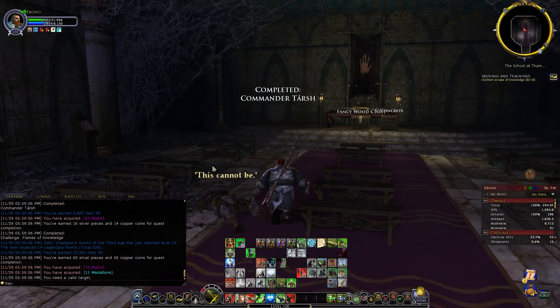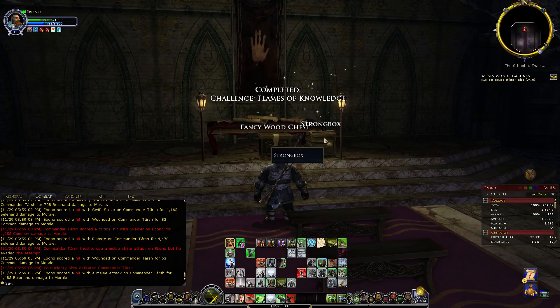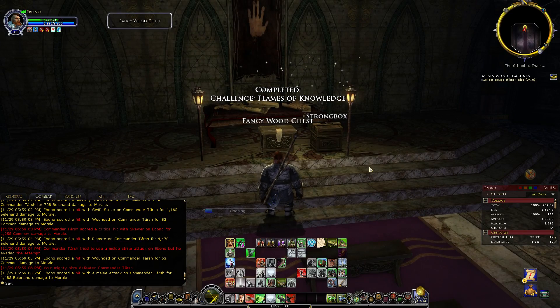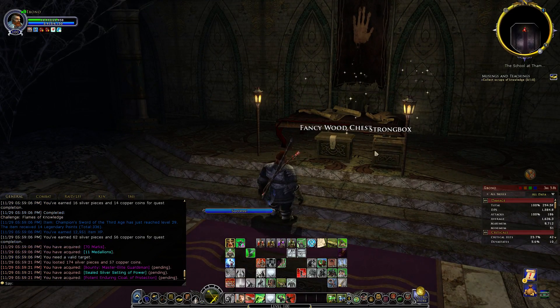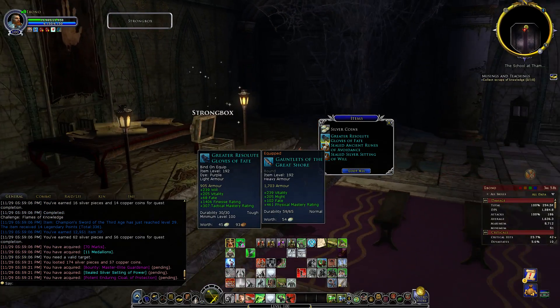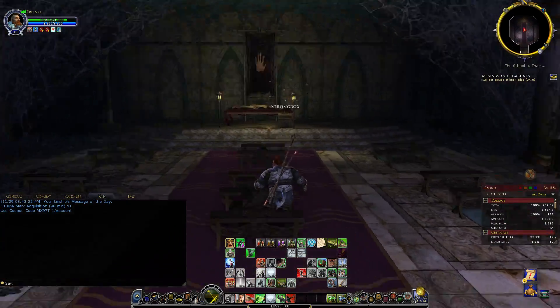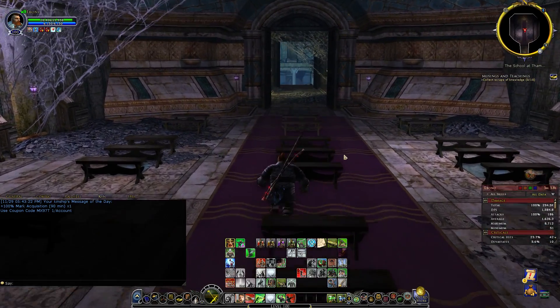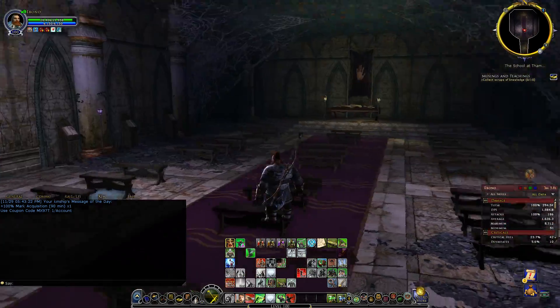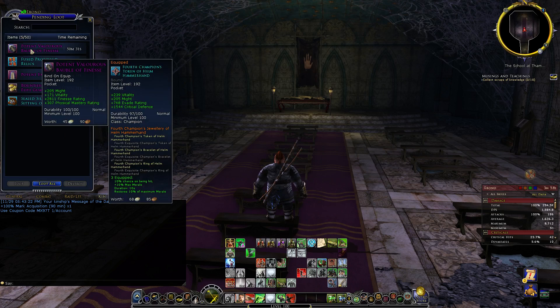Got another 17 marks and 11 medallions. We got both chests — the normal chest and the challenge chest. Challenge completed. You don't really get good loot out of here, it's just something to do. But you can get Crystal of Remembrance out of here if you're lucky, or some stat tomes. This is how you can do the School of Thammerdain Update 15.1 on a Champion challenge solo. Thank you for watching, and if you like this consider hitting the like button or subscribe and I will put out more content like this. Thank you very much.